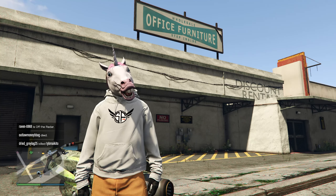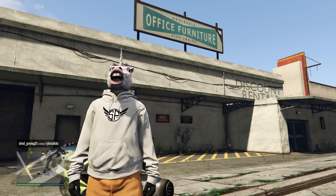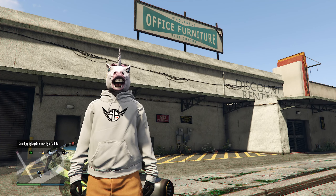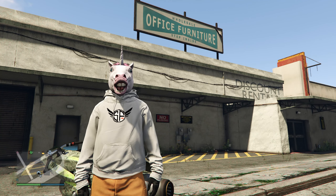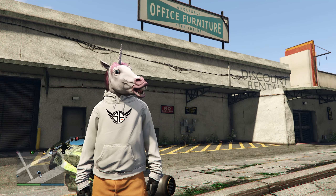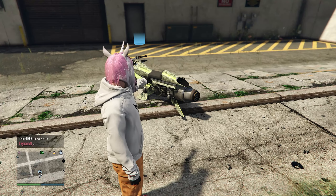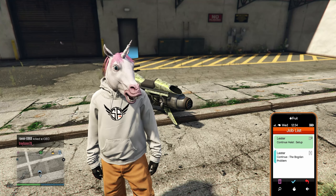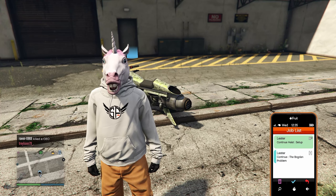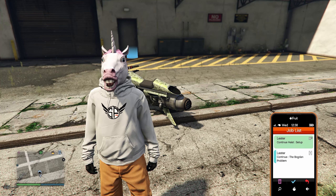Hey guys, it's your boy So Fly So Joe One, back again with a Grand Theft Auto video. In this video I'm going to be showing you the brand new off the radar glitch, and this one involves the cargo warehouse. You're going to need a cargo warehouse, any motorcycle, and the two Lester jobs — one for your apartment and one for your facility.